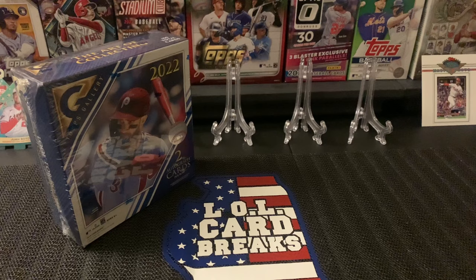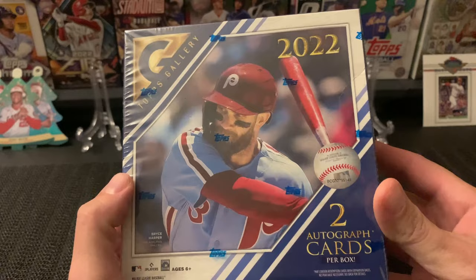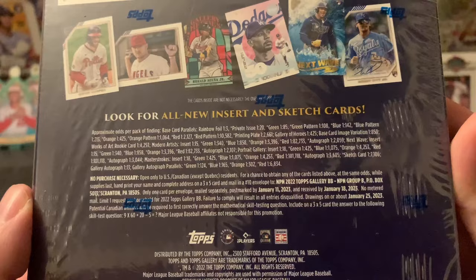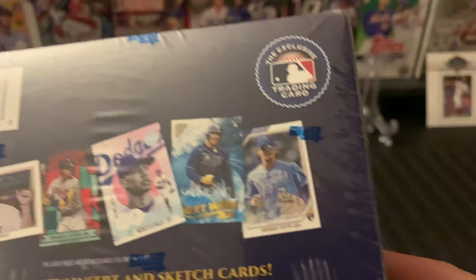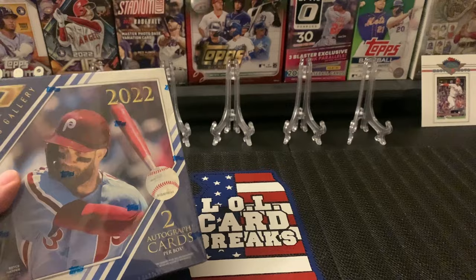What's going on everybody, LolCarBreaks Shannon here. Today I am going to open up a mega box of Topps Gallery — first time opening it, first time ever opening any Gallery. I'm kind of excited for this. Here are the odds — two autographs per box, so I'm excited about that. Look for rookie autograph cards. You can definitely get the Bobby Witt rookie, which would be pretty sick.